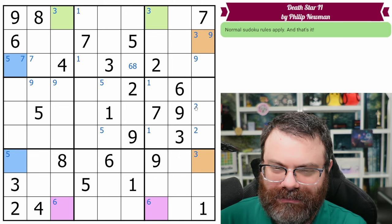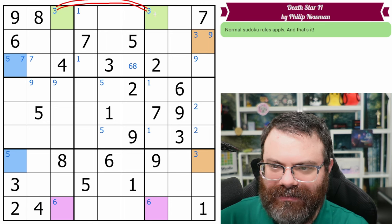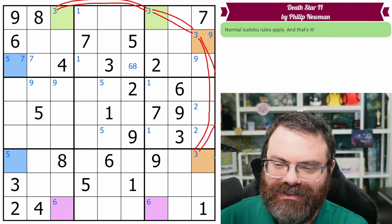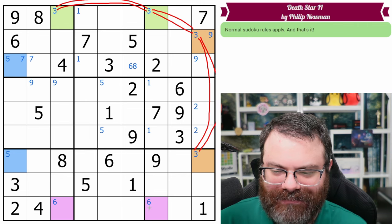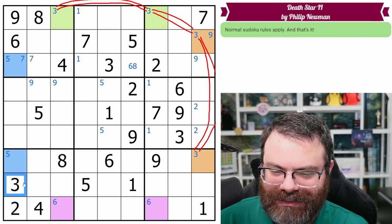Let's start drawing this out. We have a strong link between these threes, and we also have a strong link between these threes. Let's start like we did last time and draw all the strong links we've got. Look — it's three to three to three here. So what can we already say? Strong, weak, strong. One of these threes must be true. That's a two-string kite right there. But it sees this eight, so there must be more going on. In this box, this three looks in and this three looks in, so three's in one of these two — another strong link right here.